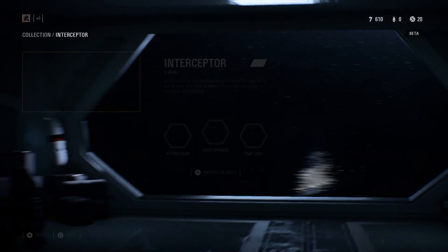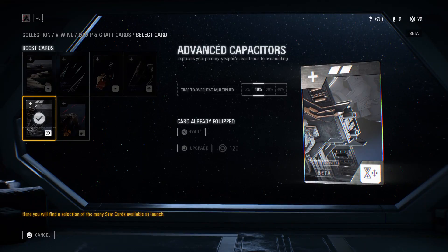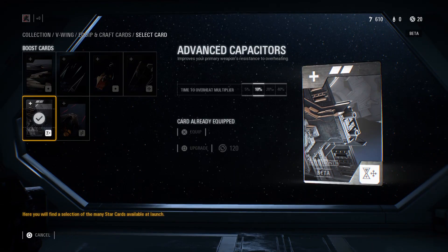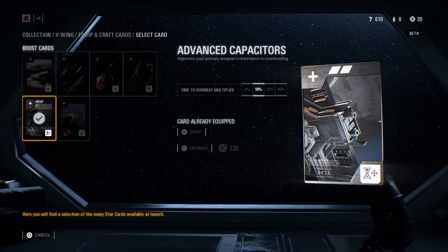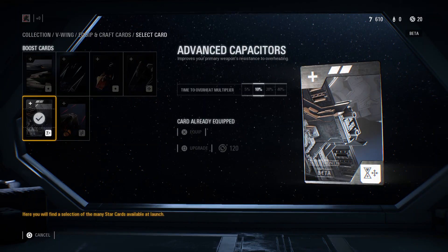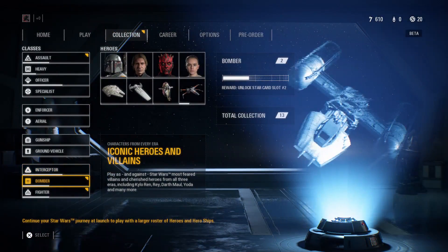Check out the Interceptor one first because I'm pretty sure I already have what it gave me. Yeah, it did. Improves your primary weapon resistance. I think it changed — I think it was at Time to Overheat Multiplier at 5%, now it's at 10%. I could be mistaken, but I think that's what it did — it just upgraded what I already had, which is nice.